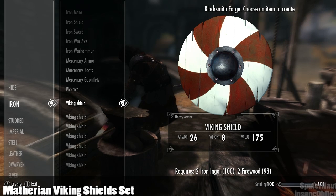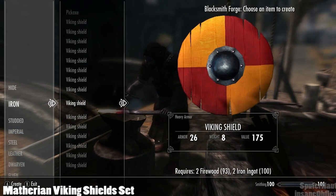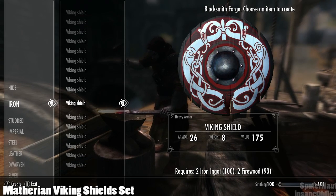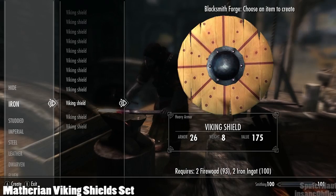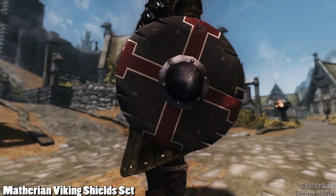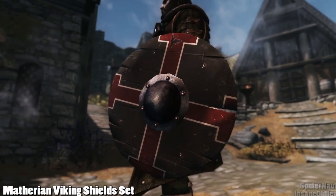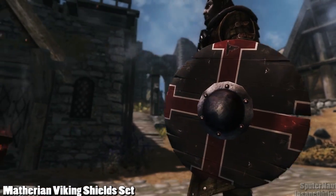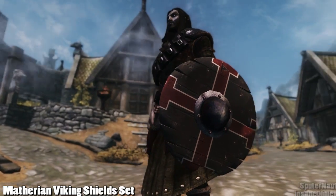If you're a fan of viking themed mods like me, Matherian Viking Shield Set adds a couple of new shields to the game, which can all be crafted underneath the iron smithing category, or sometimes you can find bandits wearing the viking shield. You can improve your new viking shield at a workbench as well. This mod goes best with other medieval themed mods, such as Hoth Troopers 44's viking chainmail armor and the realistic swords added by Rage and Armory.